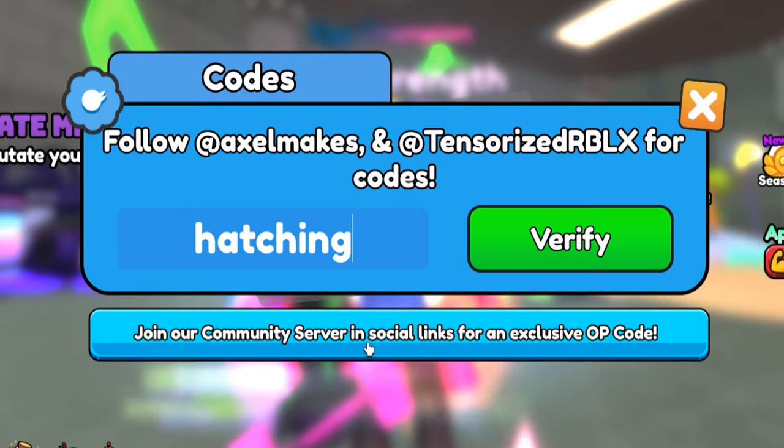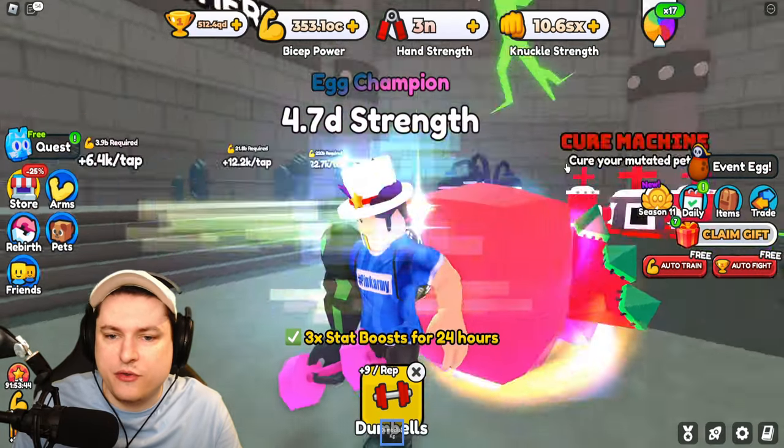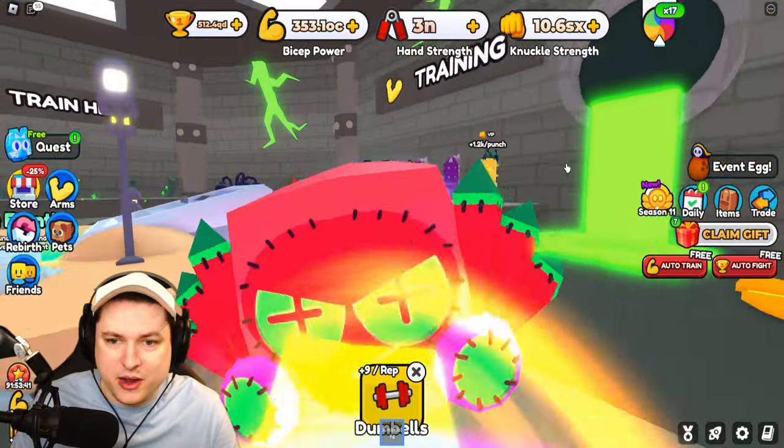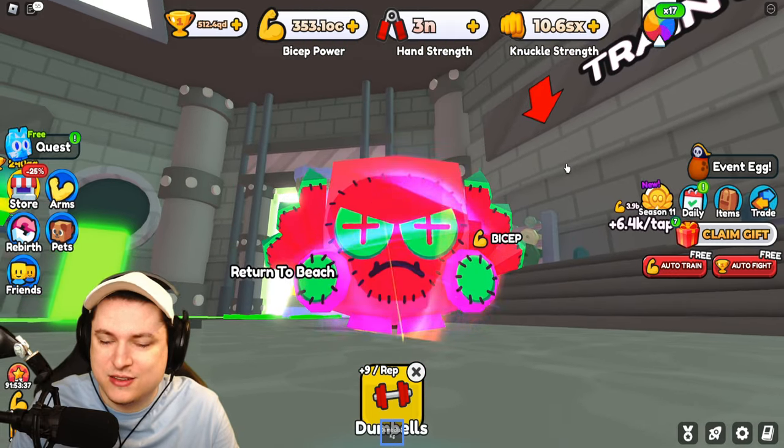The final thing for today is the brand new code: code 'hatching' for a 3x boost for 24 hours. That's going to help you a ton trying to get the brand new secret pets.